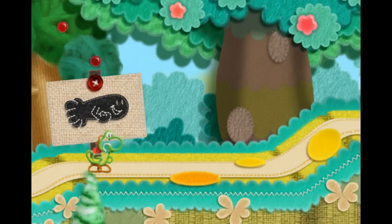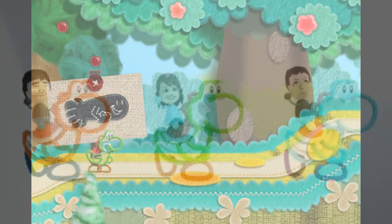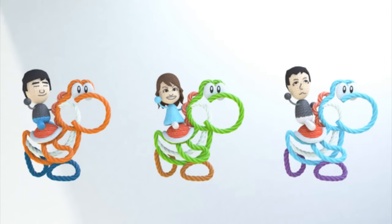Hey everyone, Derek here with a quick news update on Yoshi's Woolly World. Random Talking Bush on Twitter posted today some assets that he found within the code of Yoshi's Woolly World, mainly showing a lot of the unused concepts from the game. And as we know, the game has had a pretty long development time and it looked very different from when we first saw it.